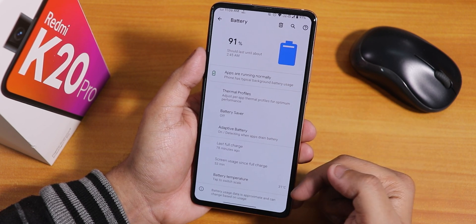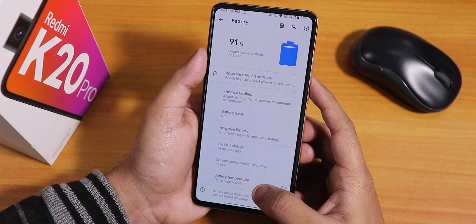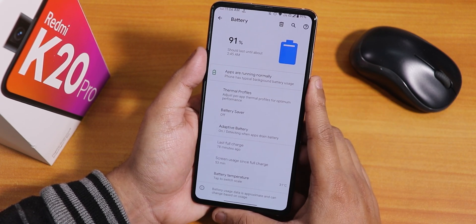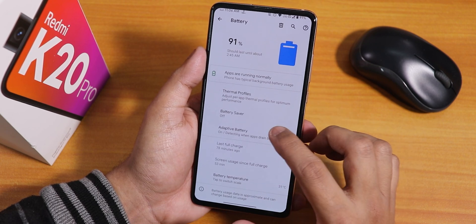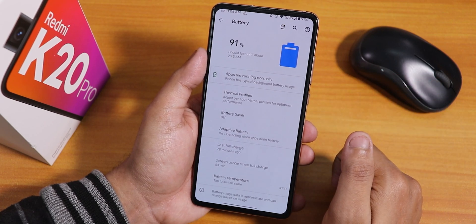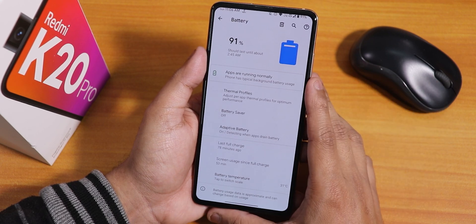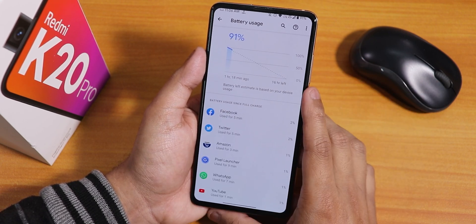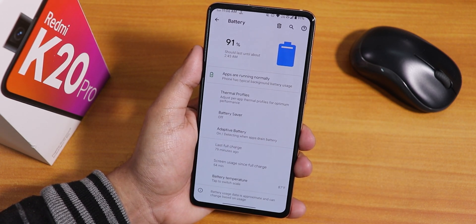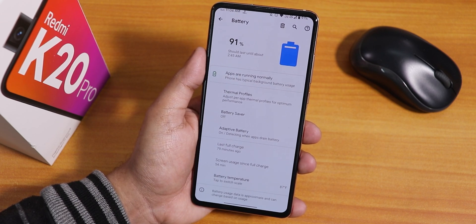In battery settings there's battery temperature shown in Celsius or Fahrenheit — you can tap to switch scales; it's currently at 31 degrees. There are screen-on time stats, battery saver mode, and thermal profiles. Battery life is great — you can easily get seven to eight hours of screen-on time. 18-watt fast charging also works fine.